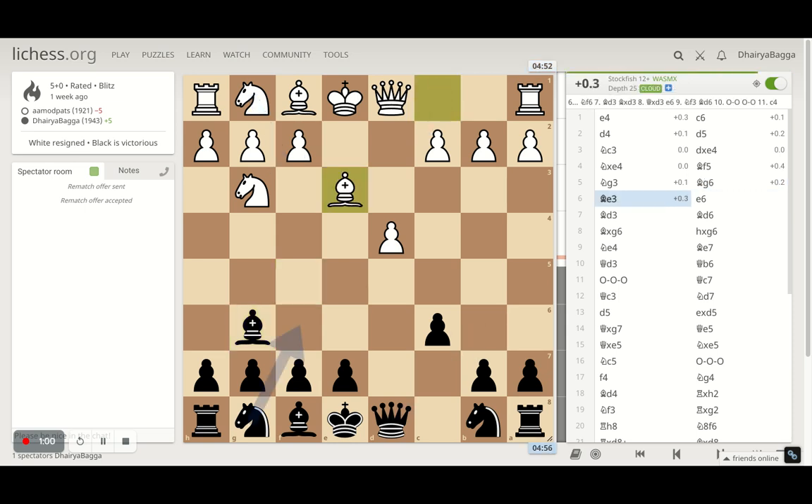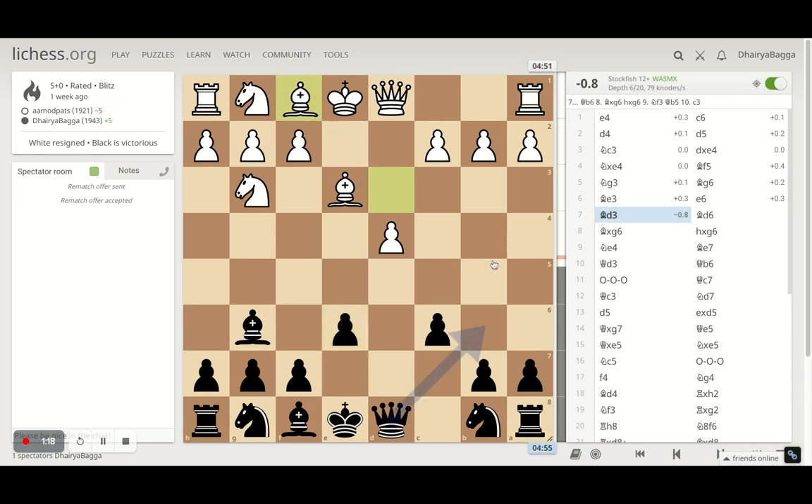After bishop g6, opponent develops bishop to e3, defending the pawn further — though it was already defended by the queen. Opponent wanted to solidify and develop the bishop simultaneously, maybe preparing to castle queenside soon. I went with e6 trying to develop my bishop next. Opponent plays bishop to d3, now both bishops are well placed.